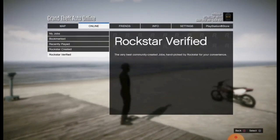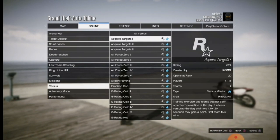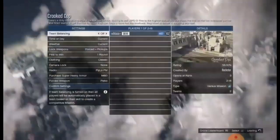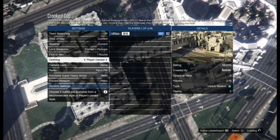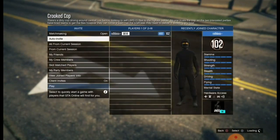Equip these glasses — the orange ones — and then just walk away like this. Then go over to the crooked cop: go to jobs, play job, created, versus, and select crooked cop. Then put the clothing on player out — that's important — and then just invite people.